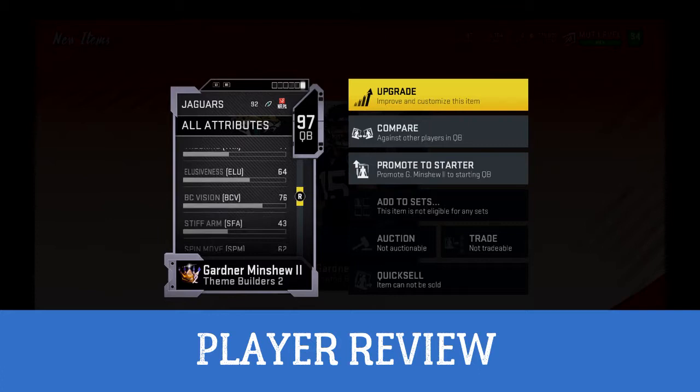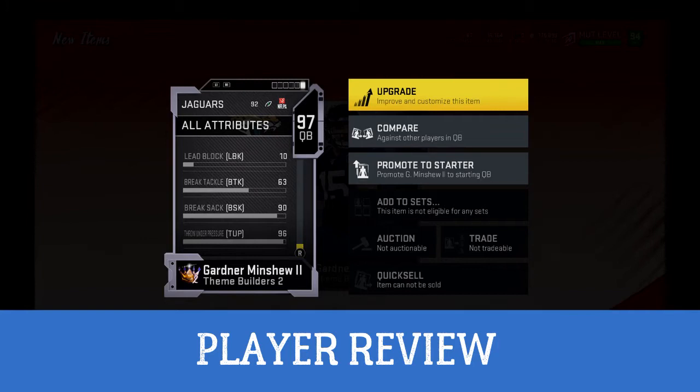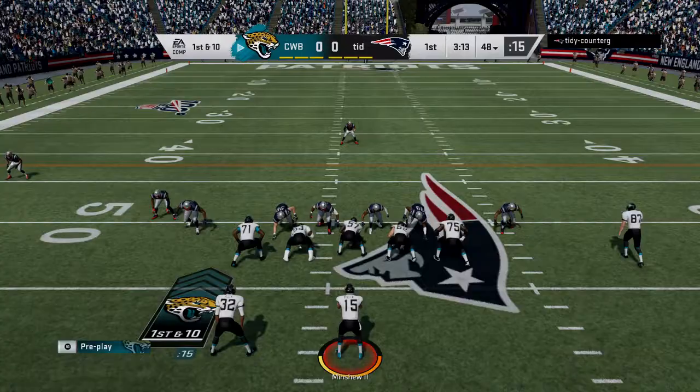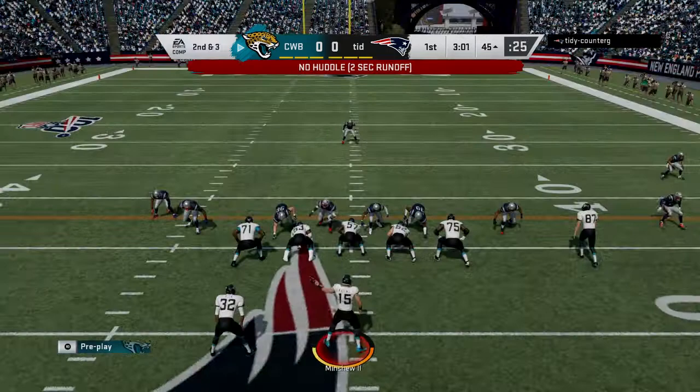Getting 99 throw power is pretty necessary because a lot of players on defense right now already have 99 speed, so if you don't have the ball speed to get it in there it's going to be tough. I always call it ball speed rather than throw power. He does okay in gameplay getting the ball in there, but if you play a top tier team it's going to be rough — he is not going to be a top tier quarterback.